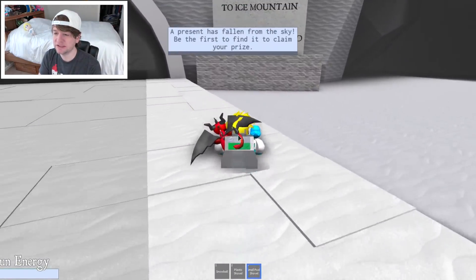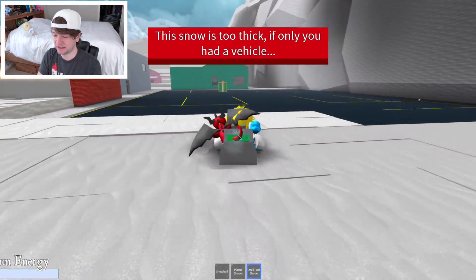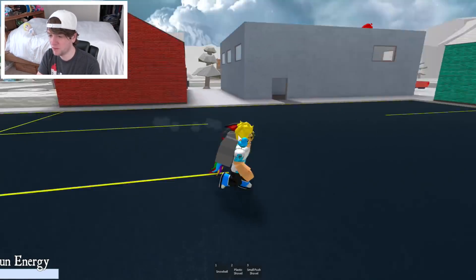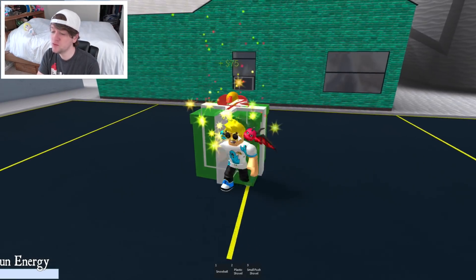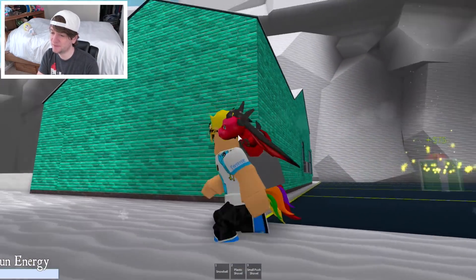A present has fallen from the sky! I need it. Oh, there it is — I see it over there. You get money from these most times, and I really want the money so I can buy new things. This is the third time I've actually got a present. I have 182 money... 257 money! Woo-hoo! More money. That other guy was there trying to get it too. I don't know what that is up there — it's a mystery.